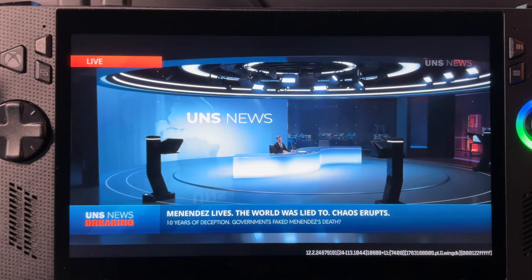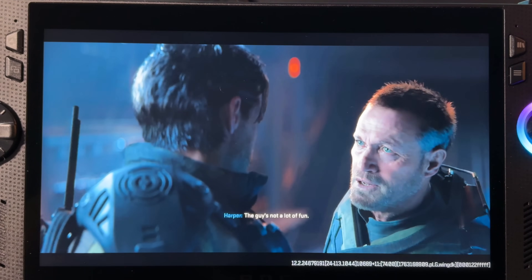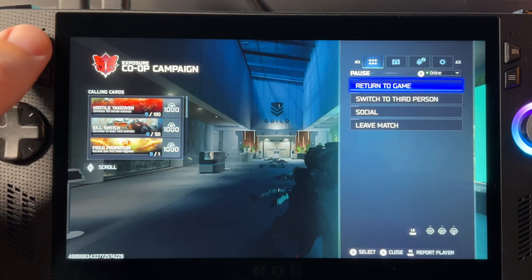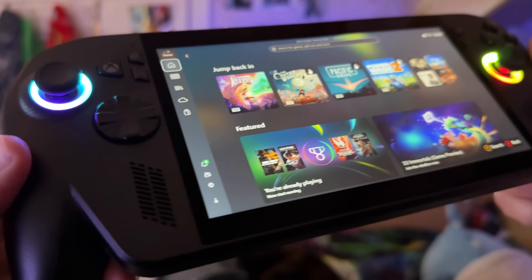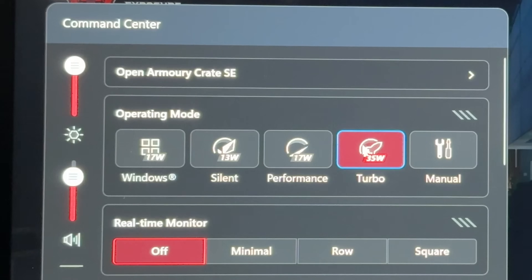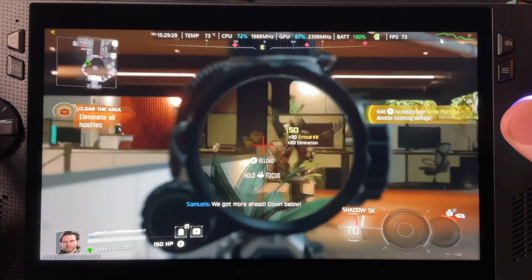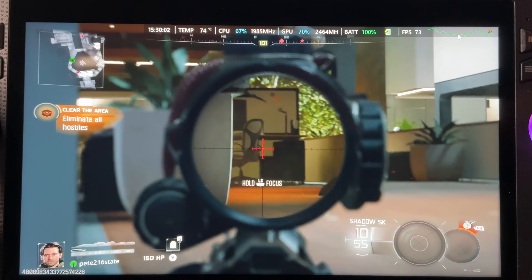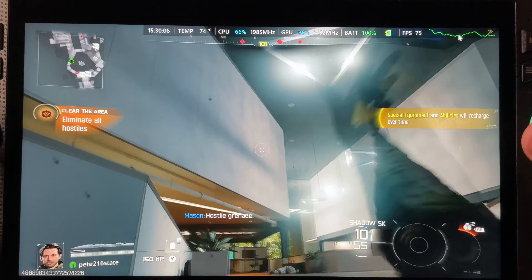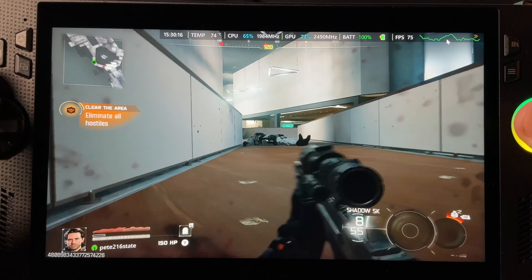As the intro cutscenes roll, it's stuff like this that reminds us that even though the Ally's 7-inch screen is getting a little tired at the end of 2025, the crispness that this 1080p display offers is still a super enjoyable way to get immersed in our games. In our game now, let's open up Command Center. I'm very intrigued what performance will be like at 17 watts on the Xbox Ally X, which has been a real strength of the Z2 Extreme AI chip. Let's switch to the 35-watt turbo mode for the time being, which will give us the best performance possible and will enable the real-time monitor. Even on default settings in a crazy intense scene, we're already getting in the low 70s FPS, which is great, and this is still extremely playable.